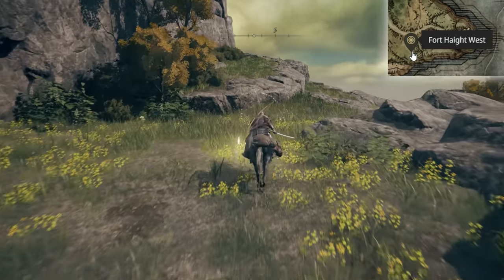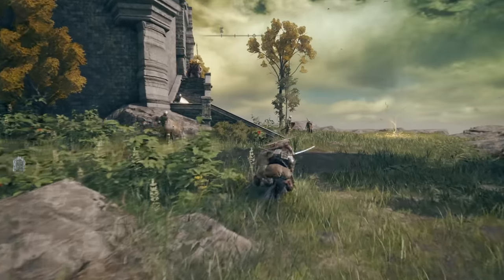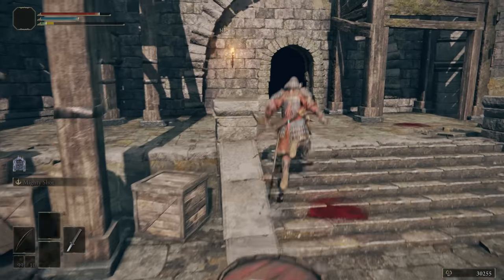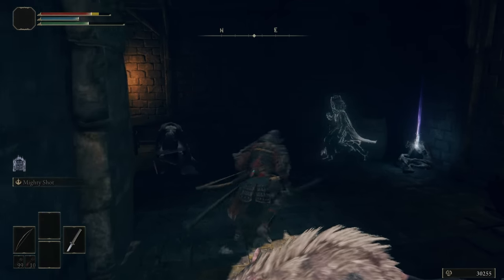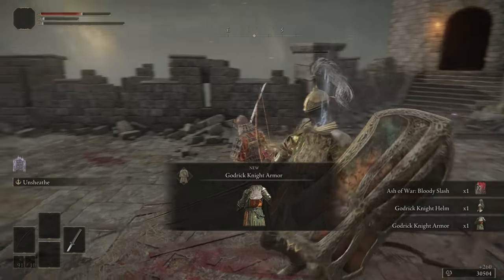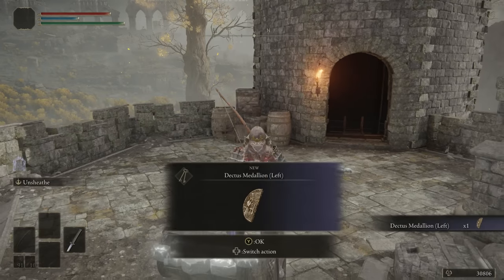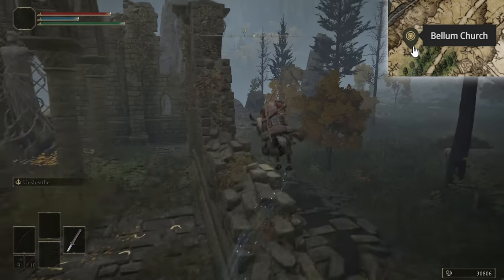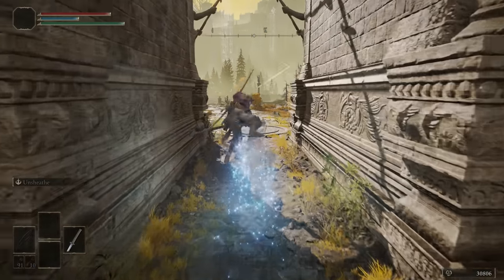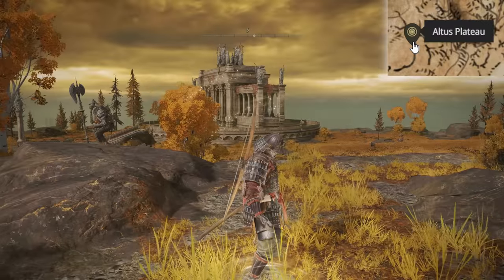Now head back to Limgrave and I'll meet you just south of the Mistwood outside of Fort Haight. Outside, you've got the Golden Seed. As soon as you go in, on the ground floor in this room is the Nomadic Warrior's Cookbook 6. At the top of the stairs you can take out this knight for the Bloody Slash Ash of War. And finally, in this tower and up the ladder, we'll grab the Dectus Medallion left half. Get yourself back to Bellum Church and head directly north to the Grand Lift of Dectus. Hoist the Medallion and head up. Raya will be right in front of you, but first go northeast and grab this Site of Grace so you've got easy access to it for the rest of your playthrough.